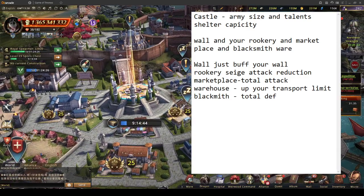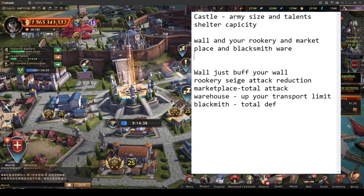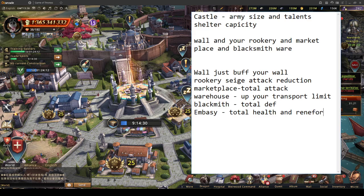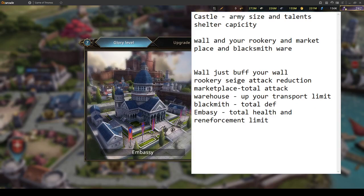You must also level up your embassy. Embassy gives you total health and reinforcement limit. I have it at level 10 — it's about 212% total health. It's a pretty sweet deal.